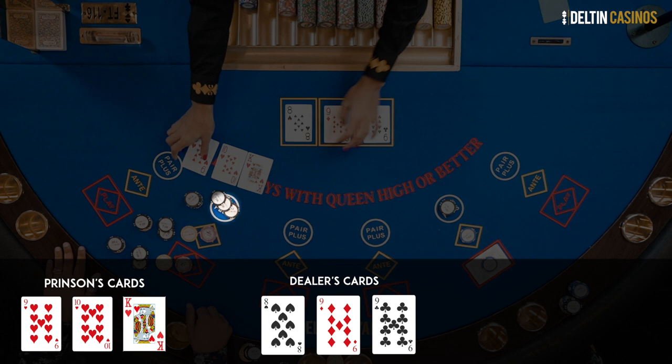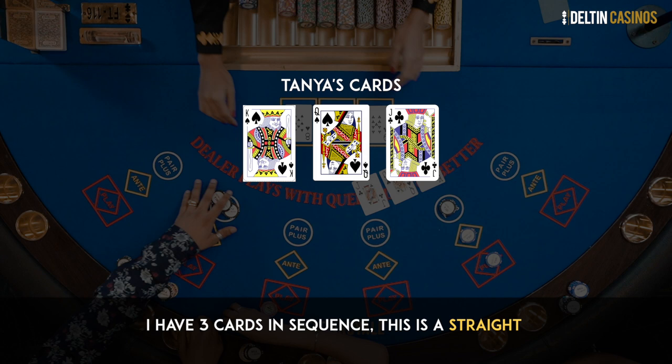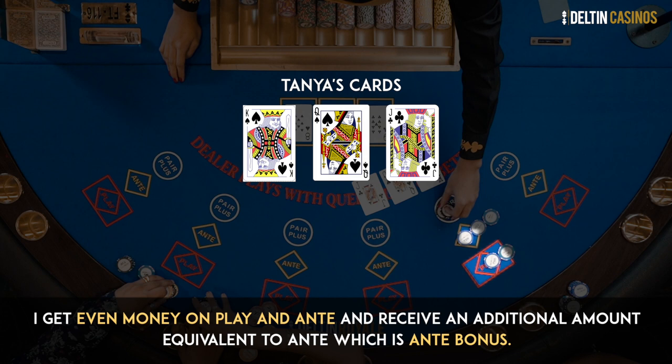I have 3 cards in sequence — this is a straight. I get even money on play and ante, and receive an additional amount equivalent to the ante, which is an ante bonus. And 4 times on the pair plus bet.